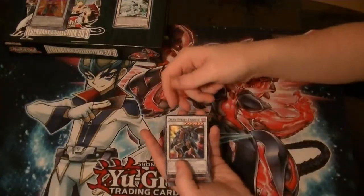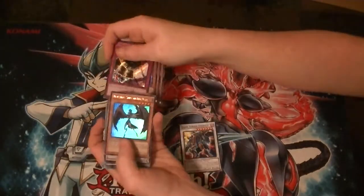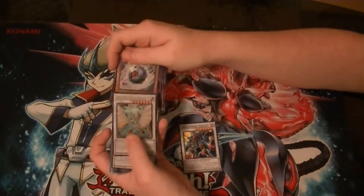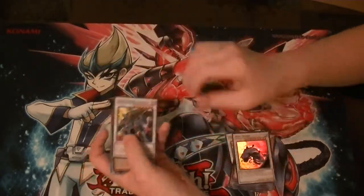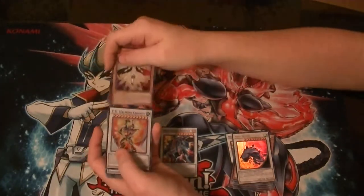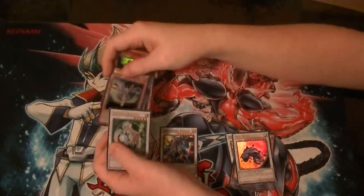And from my side: Dark Strike Fighter, Mechlord Grinnell, Fiendish Chain, Synchron Explorer, Earthbound Immortal Wiraqocha Orca, Full House, Shura the Blue Flame, Junk Berserker, Vayu, Nordic Relic Gungnir, Junk Berserker, Unknown Synchron, Ancient Fairy Dragon, Chaos King Archfiend, Tuning Wear, Mist Worm, Dark Strike Fighter, Earthbound Immortal Uru, Gold Sarcophagus, TGX-1HL, Junk Destroyer, TG1-EM1, Rosaria, TG Halberd Cannon, Trident Dragion, Hedge Guard, Junk Destroyer, Armory Arm, Magic Planter, Doppel Warrior, Battle Fader, and Magical Android.